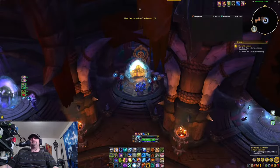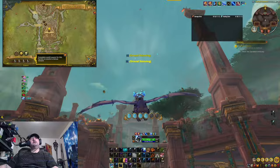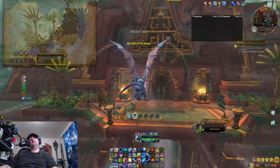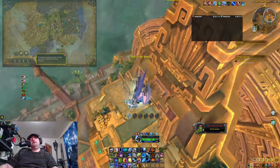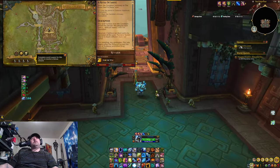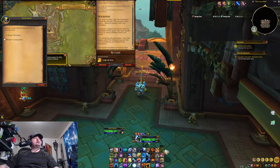Here we go — we're heading over to Zul'Dazar. The one we're looking for is right here in this pyramid. We're looking for Nata'Akala, right here. We're going to talk to him.